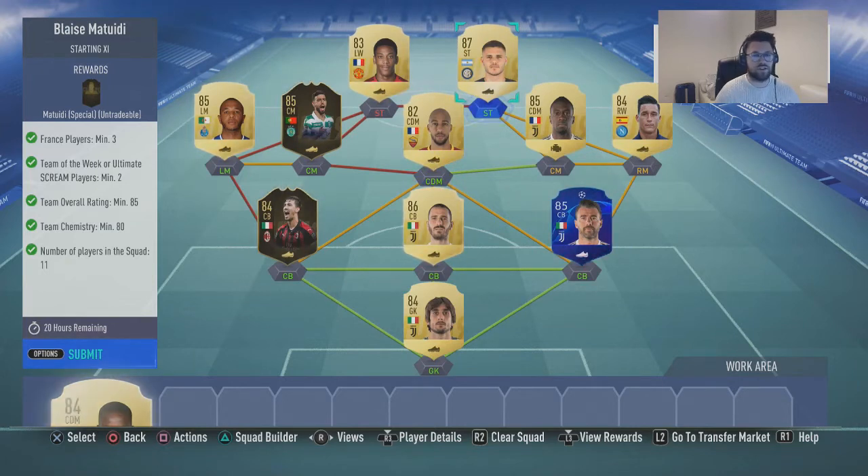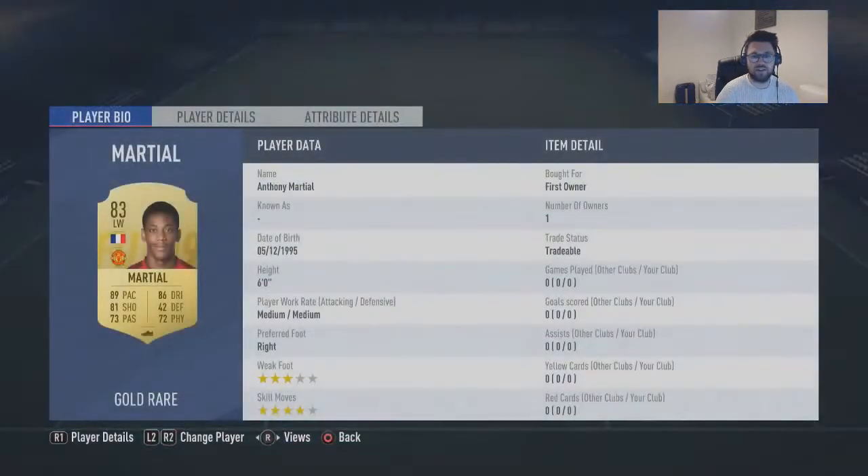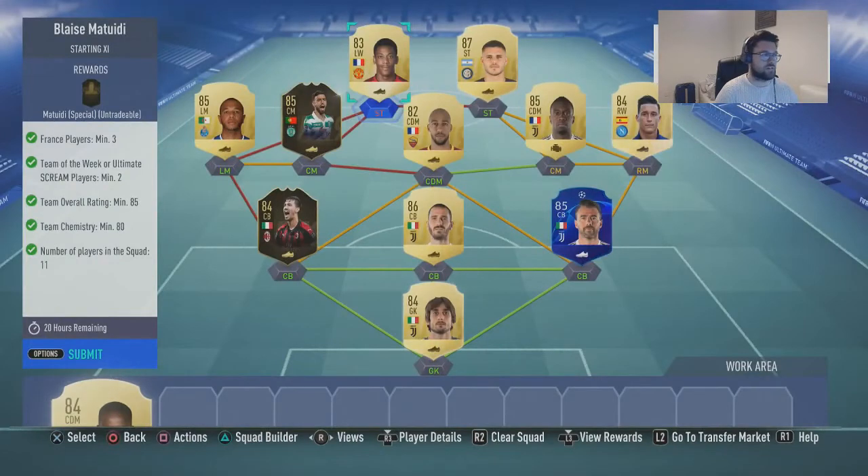The reason I put Icardi in is obviously you've got the strong link from Nzonzi into Matuidi. And then my final player was actually Martial, who was a first owner — he's your final French player, not going to go for much, probably about 3,000 to 4,000 coins. This SBC is not cheap in any way, but this is the cheapest way I've found. It's still going to cost you well over 100k, but it's quite a good little squad actually.